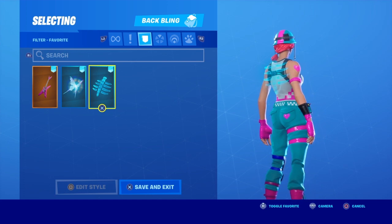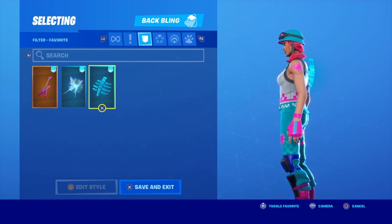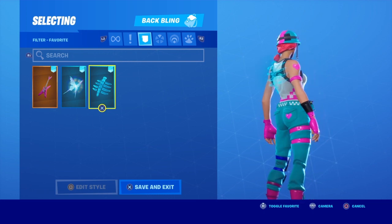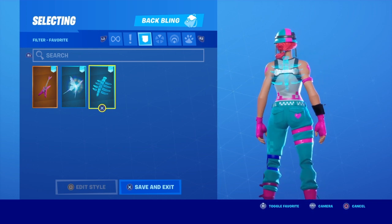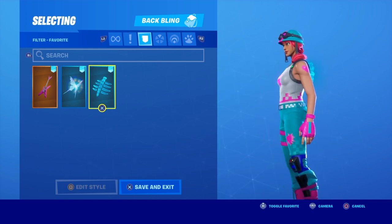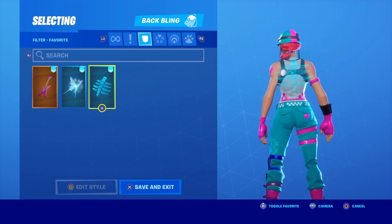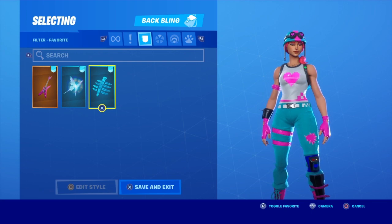The last back bling I'll be showing you is the Spectral Spine. This back bling is really close-cut, it really shapes your character, and it has a really good color in game — glowing, just like the Shattered Wings. I suggest you guys use the Spectral Spine and the Sixth String as the top two, with the Shattered Wing as a close third for the best back bling with this skin.